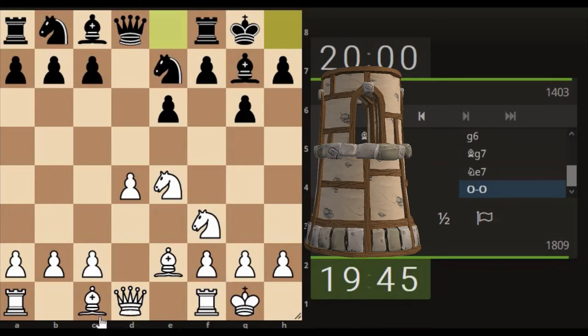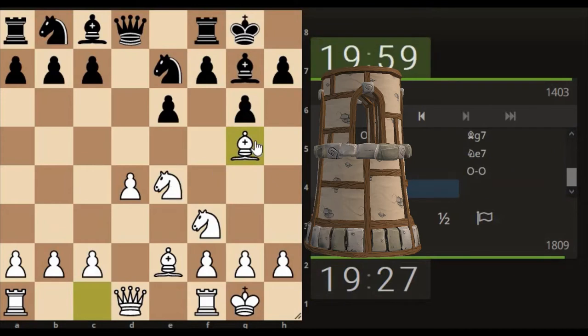How is it looking? Bring the bishop. Pawn drops. Let's bring the bishop here. I want to be active, let's go here. Good job — try and disturb the king's protector.